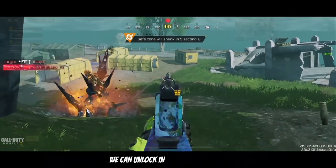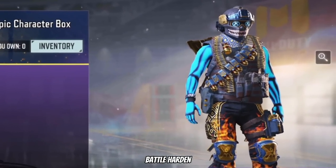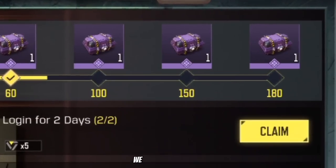These next characters we can unlock in the following way: we can select one of the following three — Spectra Bones, Battle Harden Neon Fire, or Xena Thunder — through the Golden Week Challenge event in the final crate we unlock.